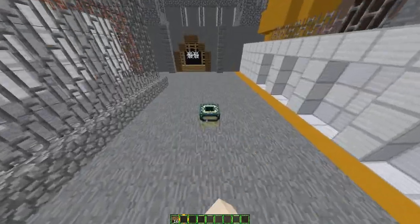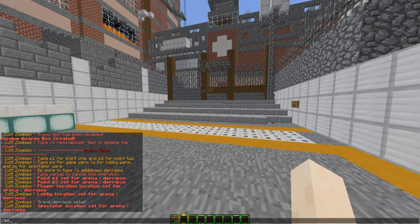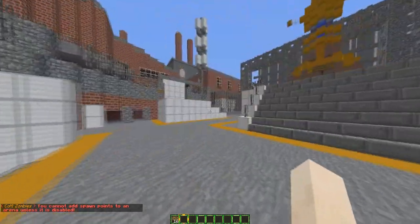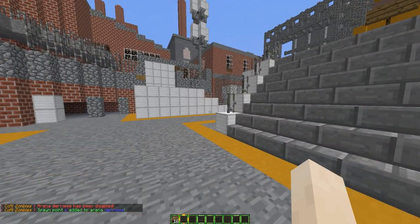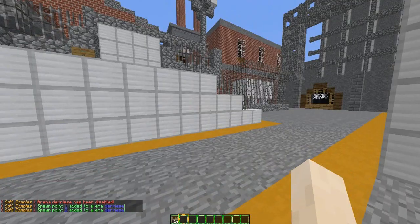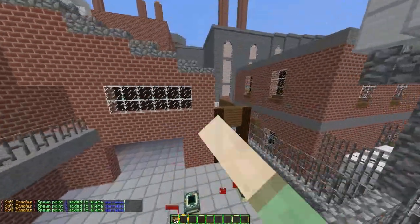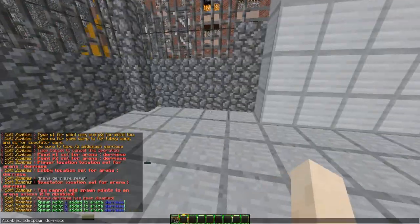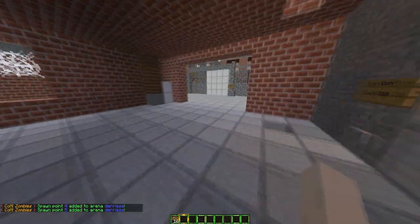You can set as many zombie spawns as you want and then delete them too. Type 'zombies add spawn' and then the arena name. We need to disable it first with 'zombies disable der rise'. Add one spawn, add another, and another — you can add these everywhere, even behind barriers and doors. I'm going to show you how zombies don't spawn behind doors unless you've opened them. That's such a cool feature. Once we've added enough spawns, we can do 'zombies add door' for the arena.